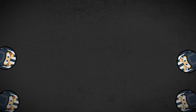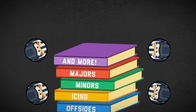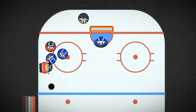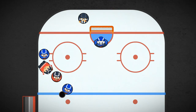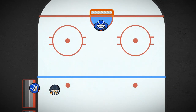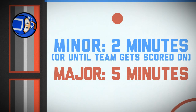Gritty as it can be, there are a number of rules in place to keep the game fast and fair. When a player does something against the rules, the referee lifts his arm and play is stopped as soon as the offending player's team touches the puck. That player then heads to the penalty box for a set amount of time — 2 minutes for a minor penalty or 5 minutes for a major penalty.